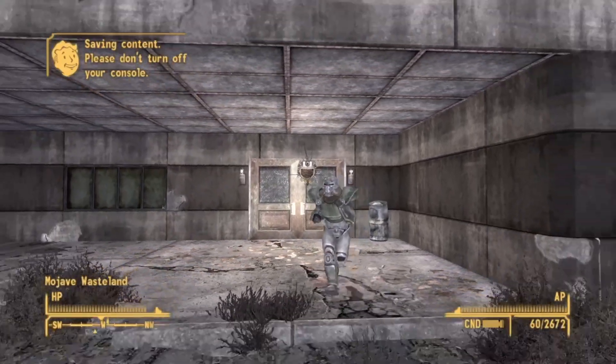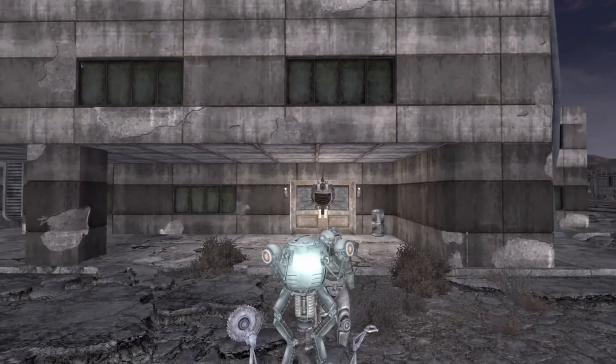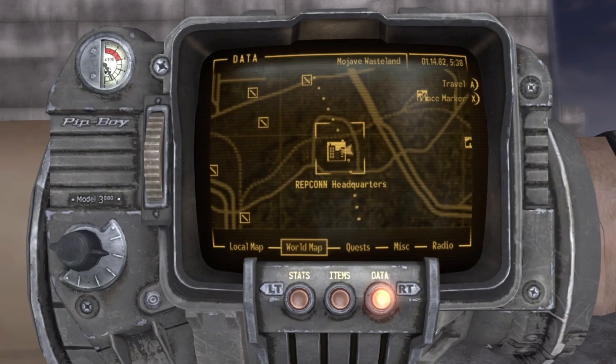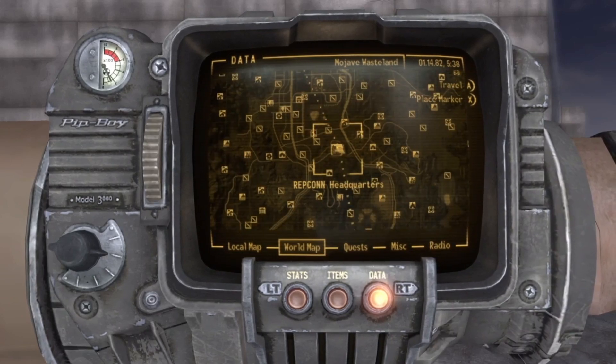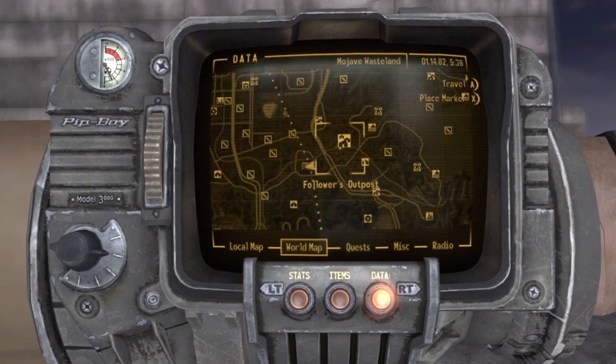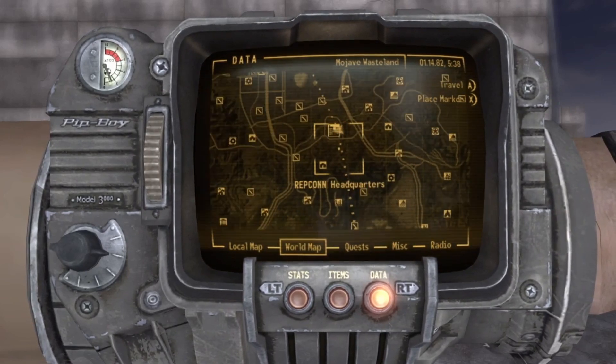Now don't worry, you don't need any DLC to acquire this weapon. Simply make your way to the Repcon Headquarters located between the 188 Trading Post and Sloan. Now unfortunately the Repcon Headquarters isn't really near much, so it's kind of hard to pinpoint, but you will come here in various quests such as the Brotherhood of Steel quests.